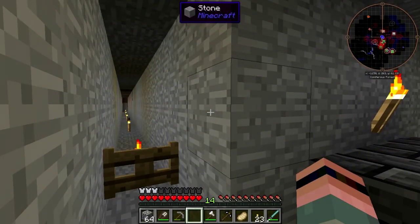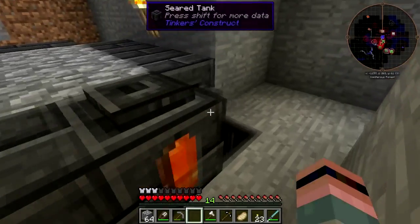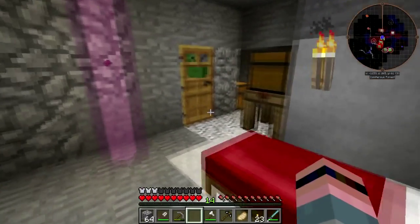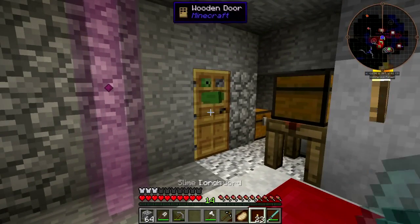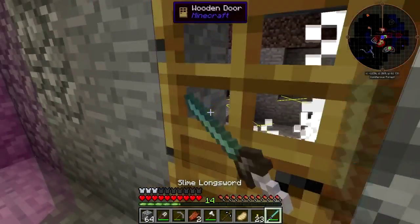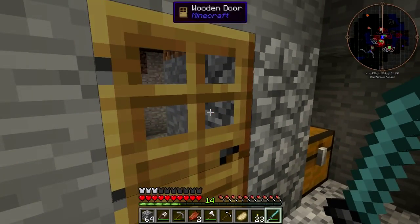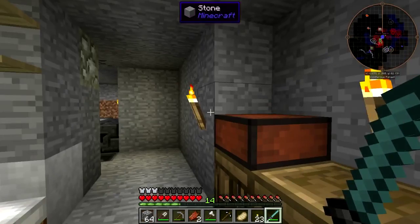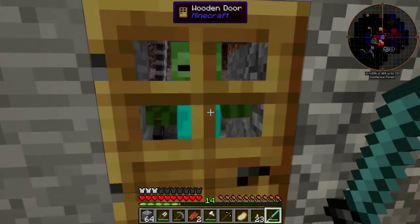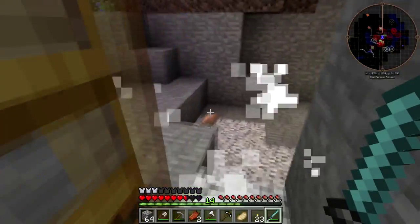Hey folks, welcome back to Bite-Sized Bucket List! Good news - I found lava way down there. I'm cooking up more stone. No, no, no - I don't want whatever you're selling, go away. I don't want to hear about your lord and savior today, I don't want any Amway. If you don't have Girl Scout cookies, get out of here - I don't see any Thin Mints in your hand!